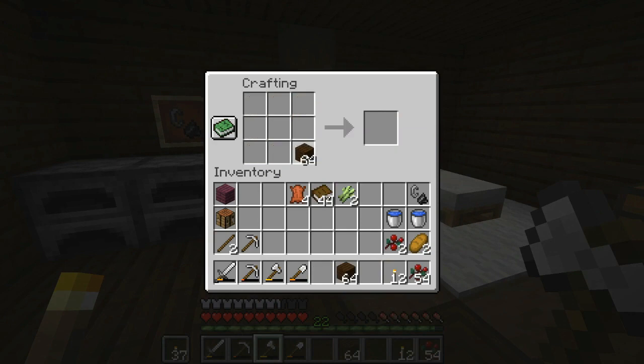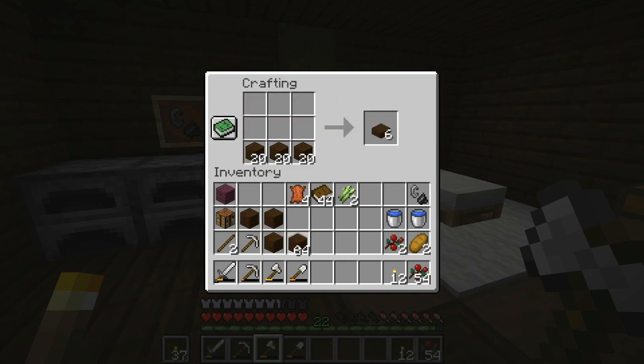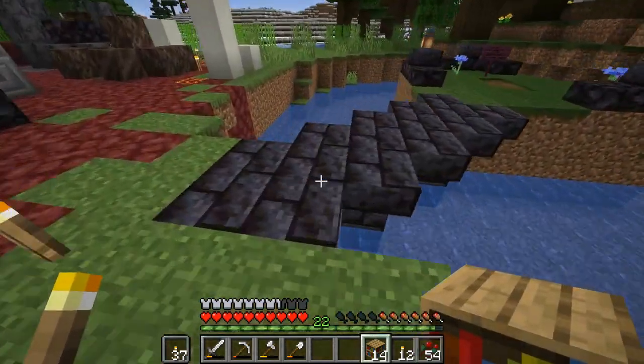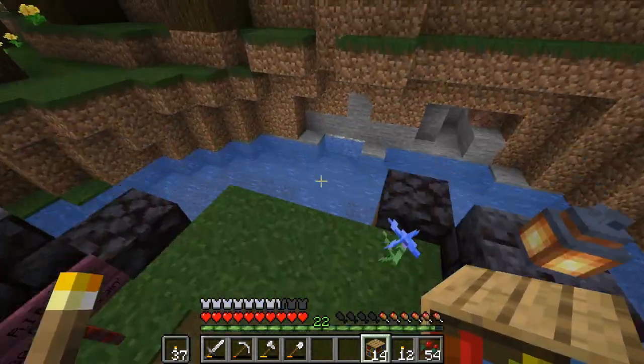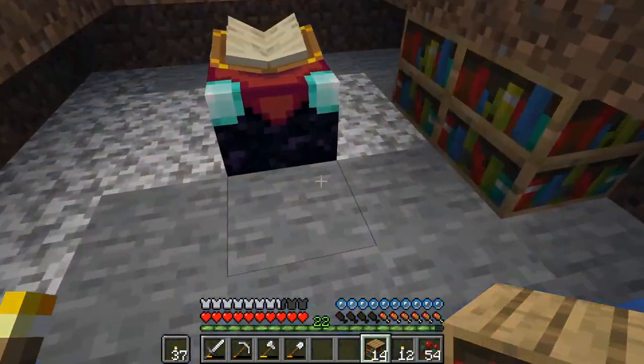Now we're going to go through the whole process of making bookshelves. It's not a bad recipe — the hardest part is really getting all the books because you can never get as many as you'd like. That actually got us way past what we need! Let me show you our little enchanting room — it's down here, you drop in here, boom.